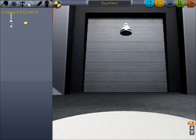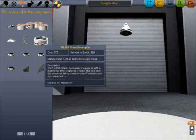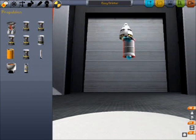We're in the vehicle assembly building. First, we're going to put a parachute on the top because you want to bring this back. Then you need a decoupler underneath your capsule so that you can eject the rest of the spacecraft. Now we're going to build a rocket out of four fuel tanks.